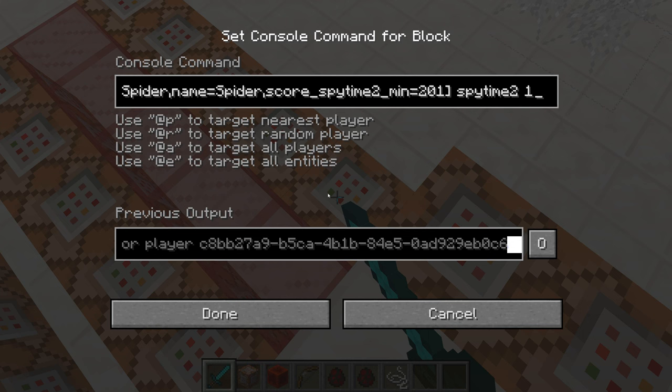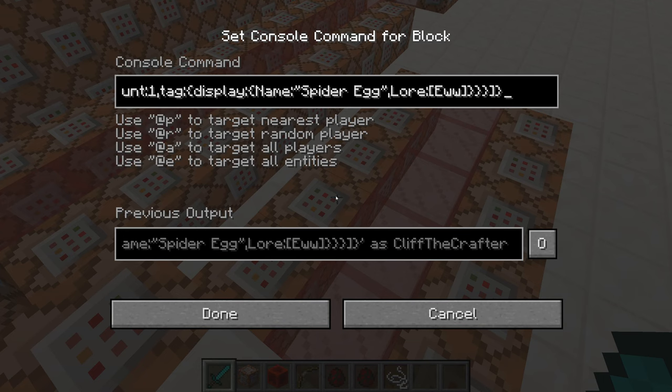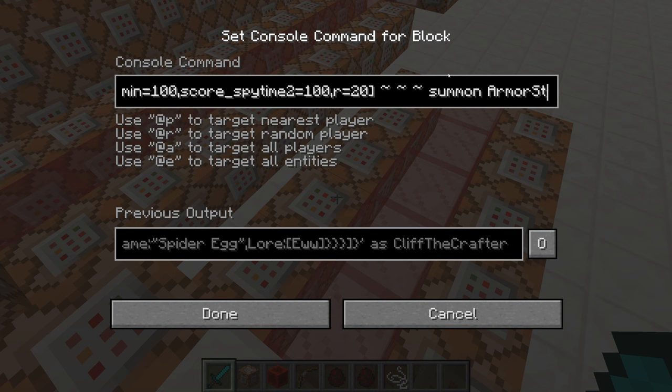Then I add 1 to their spy time 2 score, and set their spy time 2 score to 1 if it is 201. When their score is 100, I execute at all spiders within a radius of 20 from the player whose spy time 2 score is 100, to summon an armor stand at their position that has a name of 'spider egg'.